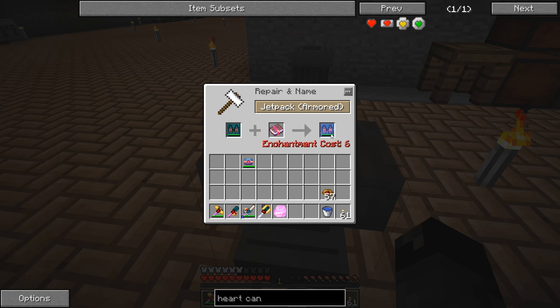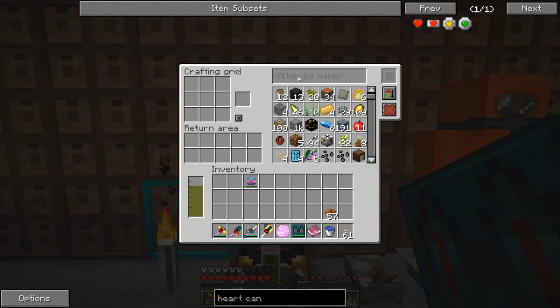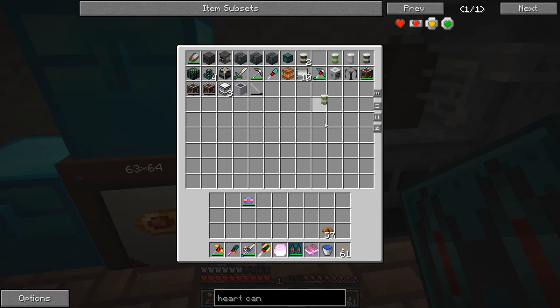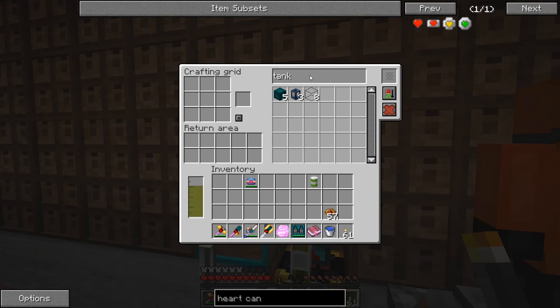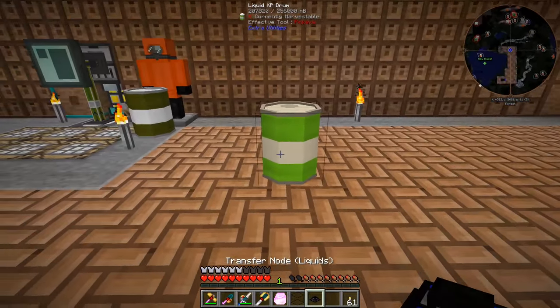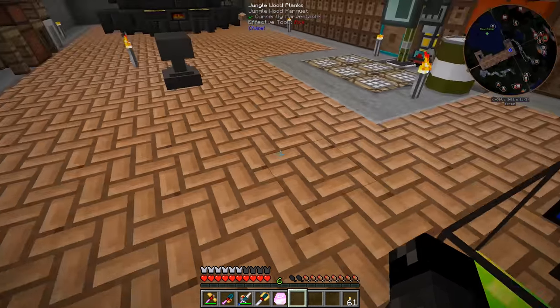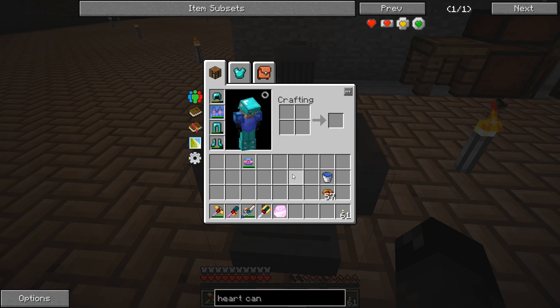It looks like it is enchantable but I need some experience. I've been storing all my experience in these drums and we need a way to get it back. Using an OpenBlocks tank and a liquid transposer to pull from the drum — right-click on these to gain levels. Now we're at six levels. We go to the anvil, combine it with a soulbound book, and it's got soulbound on it — so if we ever die we won't lose our jetpack.